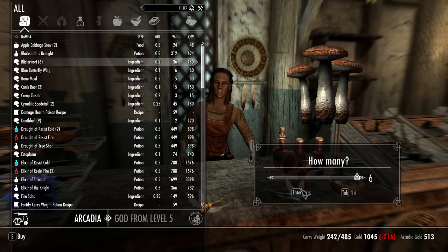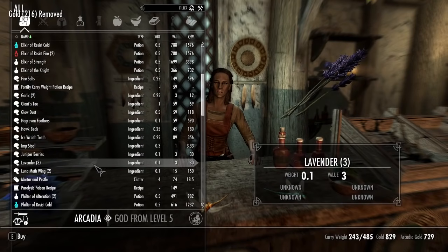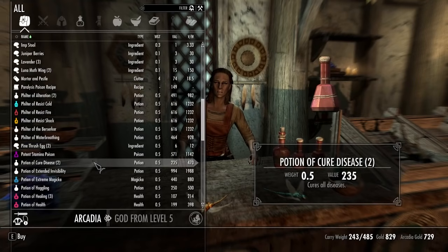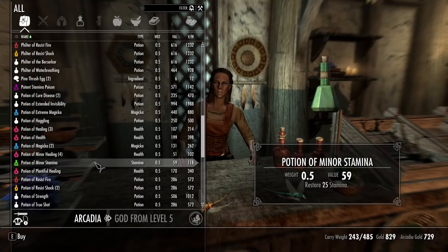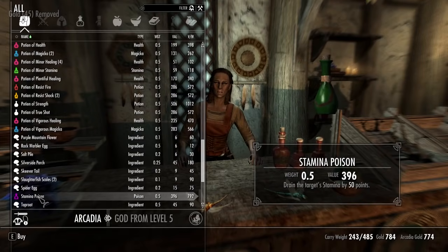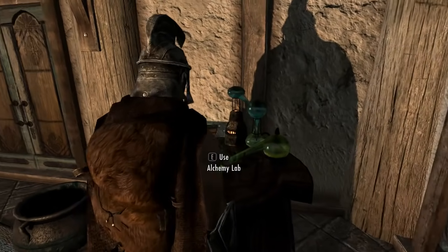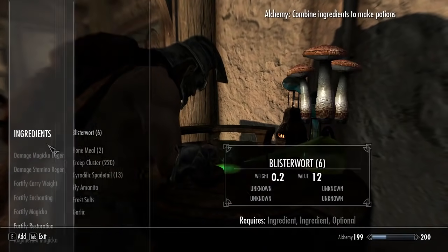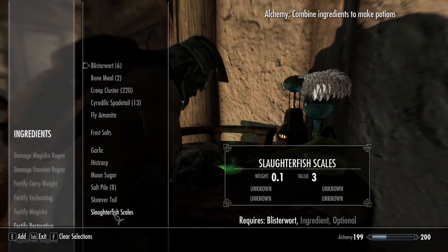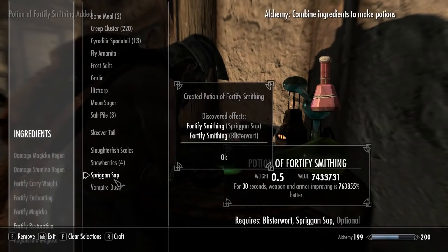Here we go — blisterwort. We need that. And if you have it laying around, I could either use some glowing mushroom or spriggan sap. Spriggan sap will be perfect. We just need enough for one. So in this case, blisterwort and spriggan sap will do the trick. BAM!